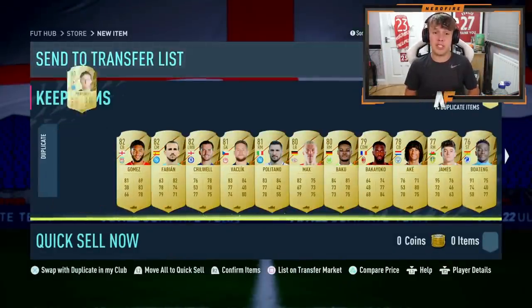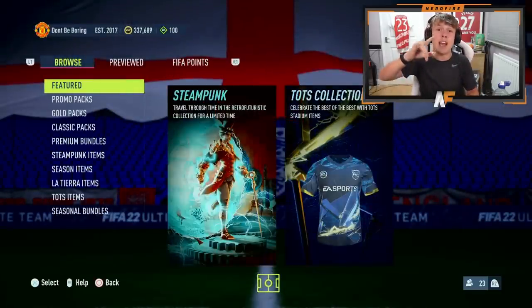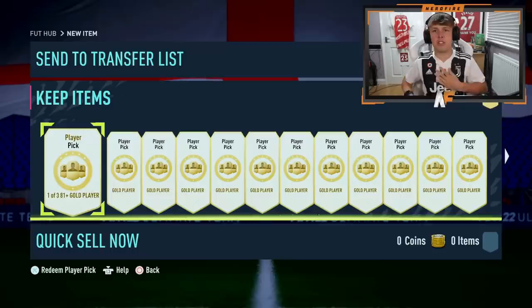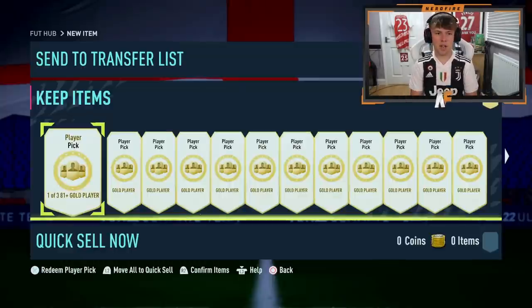Make sure you stick around for the next part - some packs I opened earlier today. It's the Serie A Team of the Season. We've got our Juve shirt on for the TOTS - obviously Primato, Calcio, and FIFA. Let's get through some of these player picks and see if we can get some blues. First one is going to be Sané - we'll take him for the fodder.